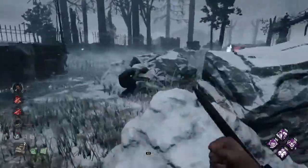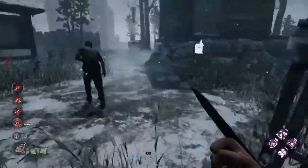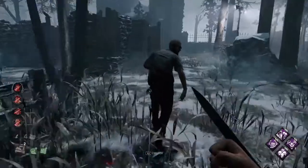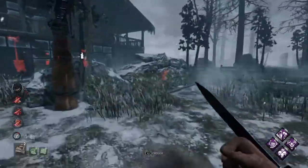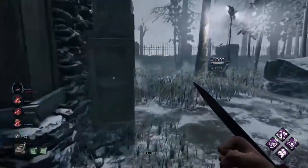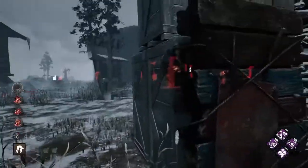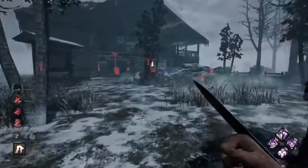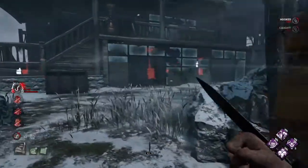Soulguard probably, so I'm not gonna bother hitting her. Dead Hard? Dead Hard? Here it is. So we have a ton of pressure on them right now, it's just that this guy insists on coming over to this totem. And since we're staying in this general area, it's very easy to pressure him off of it. I don't think anyone's nearby enough to pallet save here. Oh, that's my other totem as well. We're gonna hook directly next to this totem — now we can defend not only the totem but the unhook as well, with everyone injured.